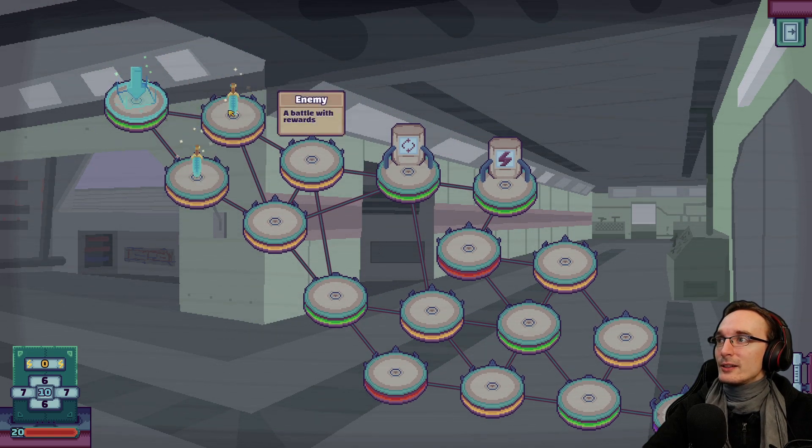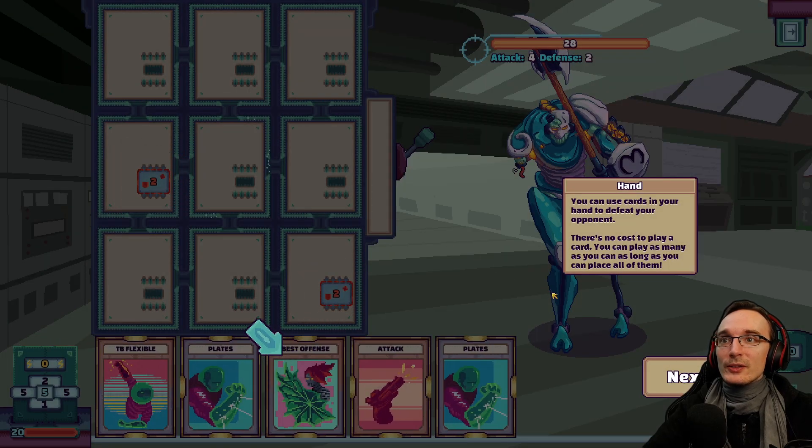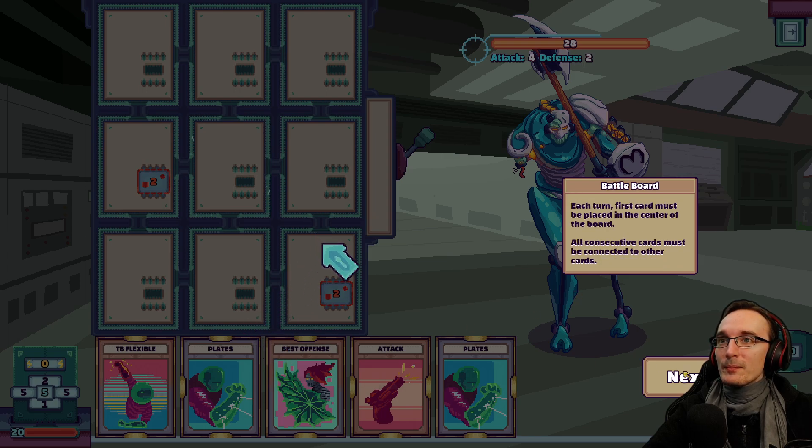Let's go here and see how it works. Hand — you can use cards in your hand to defeat your opponent. There's no cost to play a card; you can play as many as you can, as long as you can place all of them. Each turn the first card must be placed in the center of the board. All consecutive cards must be connected to other cards. When you end your turn you can pull the lever to execute card effects, and you can see the result of your actions to the left of the lever.